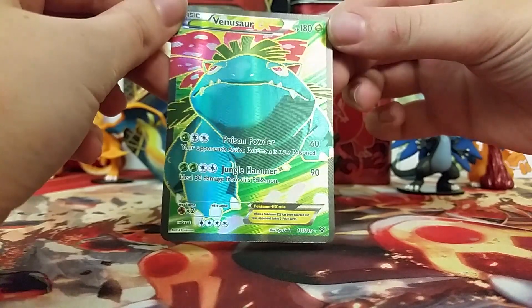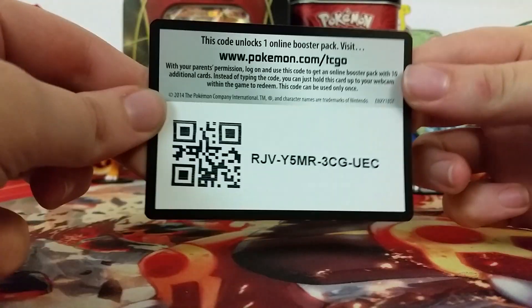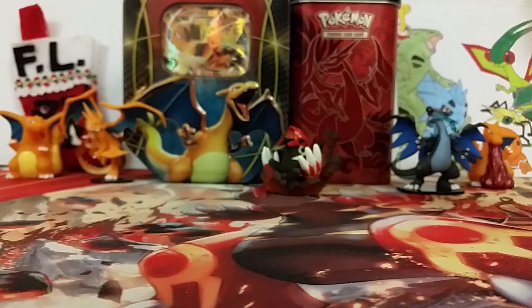Look at that pose. Venusaur is just a really cool Pokémon, so I'm really, really happy that we pulled this one. I will give you guys an XY code card because why not — please comment and say what you've got so we know that you took it. Thanks for watching everybody, and I will catch you all on the flip side.